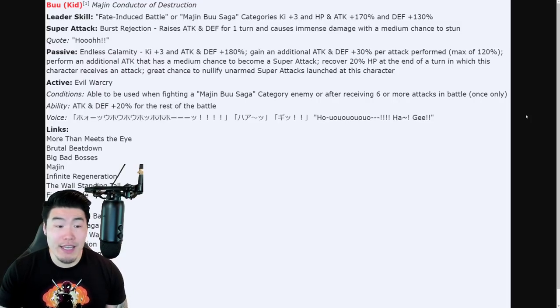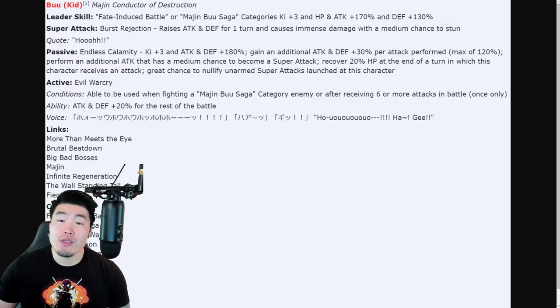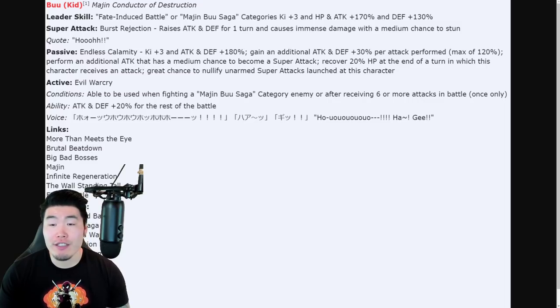Links are More Than Meets the Eye, Brutal Beatdown, Big Bad Bosses, Majin, Infinite Regeneration, The Wall Standing Tall, and Fierce Battle. Categories are Fate-Induced Battle, Majin Buu Saga, Resurrected Warriors, Transformation Boost, Artificial Life Forms, Majin Power, Planetary Destruction, Storied Figures, Legendary Existence, Sworn Enemies, Accelerated Battle, and Global Chaos. That is the Kid Buu — he is also quite ridiculous, actually. He is also broken, just like the Super Saiyan 2 slash Super Saiyan 3 Goku.